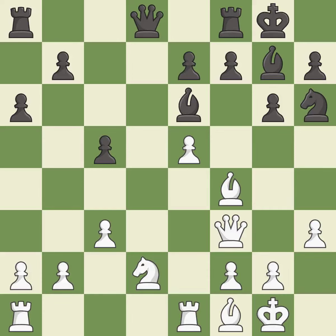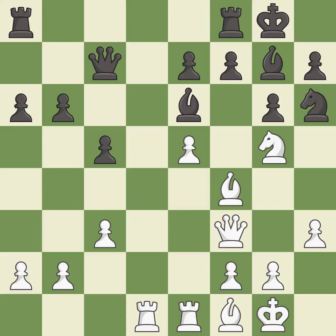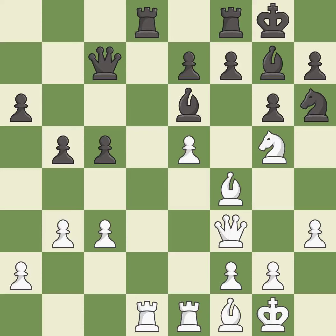This activates a bishop by developing it off its starting square — it is best and excellent. This mobilizes the knight, allowing it to control more of the board — it is excellent. This defends the attacked pawn — it is good. This is not the right idea — it is an inaccuracy. This misses a better way to develop a queen off its starting square — it is an inaccuracy. The pawn is now adequately defended — it is good. This is a fair move. This is not the best — it is an inaccuracy.